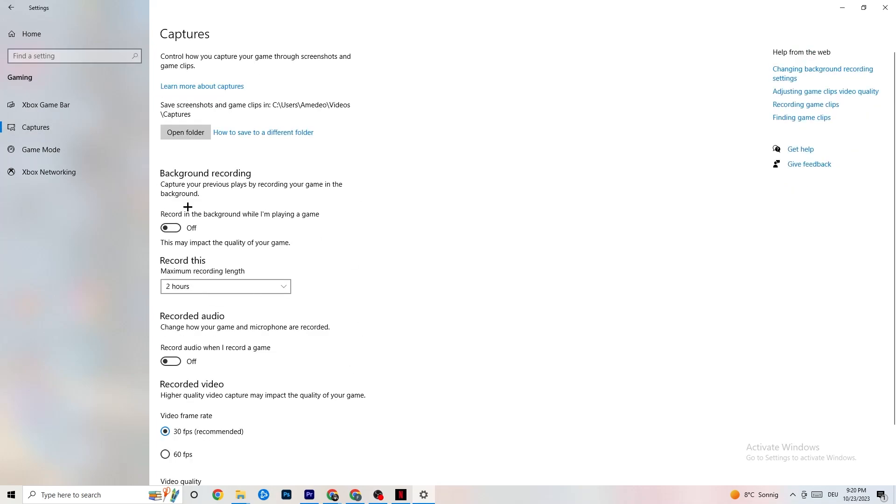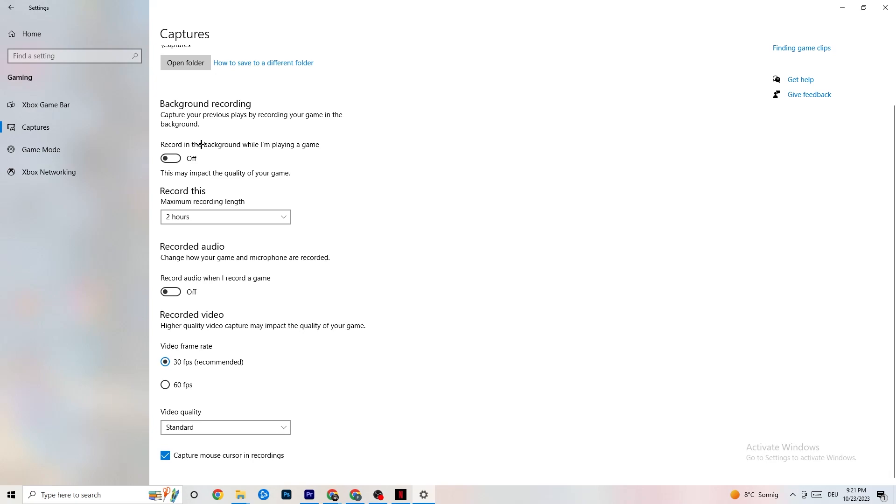Next, go to Captures. Go to Background Recording and find 'Record in the background while I'm playing a game' — please turn this off. If this is on, no wonder you're having FPS drops, freezing, or stuttering, because recording sucks a lot of performance. On low-end PCs this will cause crashing, FPS drops, and stuttering. Also turn off background audio recording — it doesn't impact as much but will still suck performance. If you want to record, use another program like OBS, not Windows.